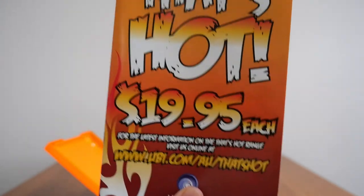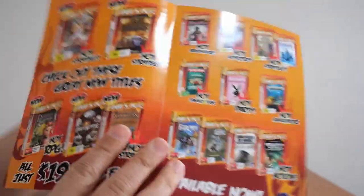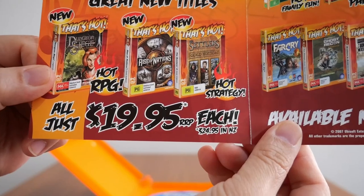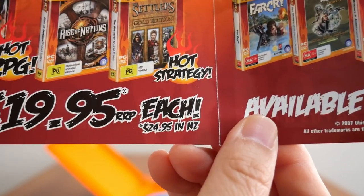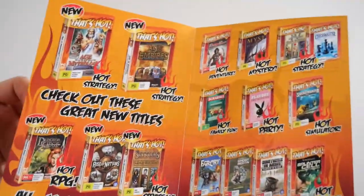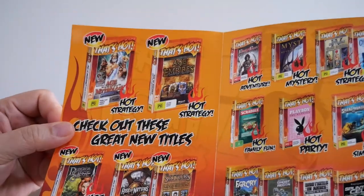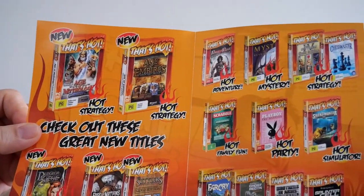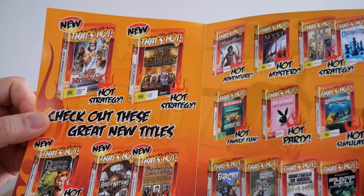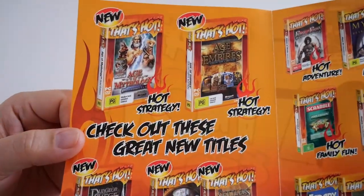That is Australian dollars — if you open the flyer, you can see down the bottom left: 'all just $19.95, recommended retail price each,' and in smaller print, '$24.95 in New Zealand,' where I'm based. The flyer shows a bunch of classic games: Age of Empires, Myst, Scrabble, Far Cry, Ghost Recon, Brothers in Arms, Monster Cells, Rise of Nations, Age of Mythology, and more.